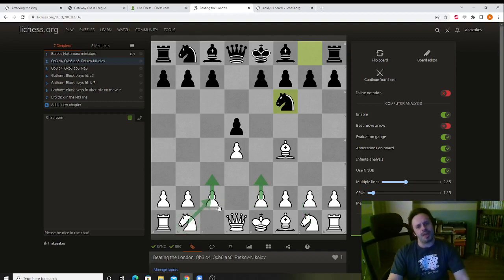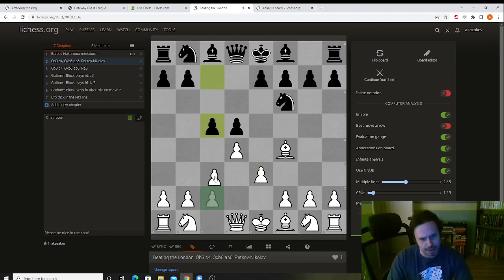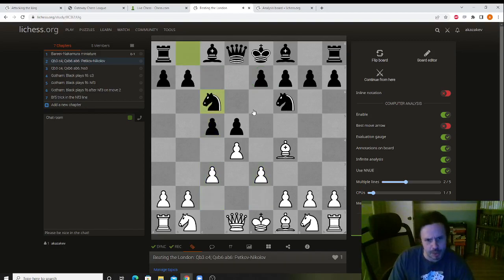e3, c3, and knight d2. I will quickly remind you why. After e3, c5 — Black does not want to play e6 early, so if you're playing against the London, you want to keep the option open of playing bishop f5. So, c5, c3, knight c6, something we talked about.